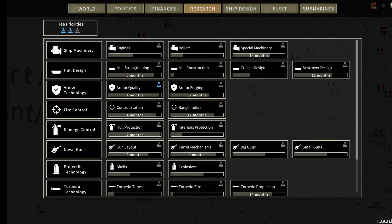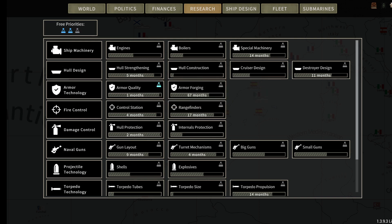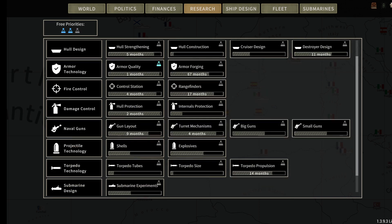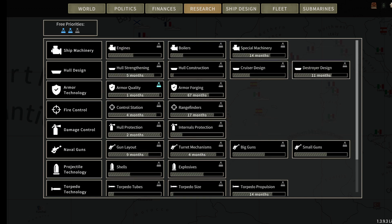The Austro-Hungarians did not want to like us a second time. Germany does want to like us a second time — that's good. We are one month away on armor quality — or two months. Taking that priority off changed it to four. Two months on hull protection. We're going to have a new destroyer in 11 months. Four months on the control station. Rangefinders are still 17 months away.